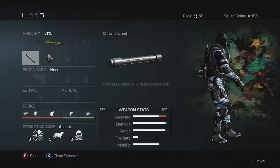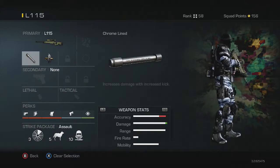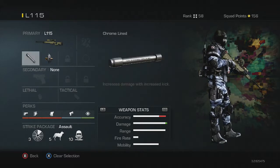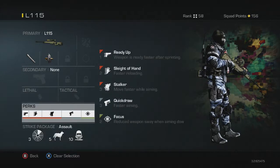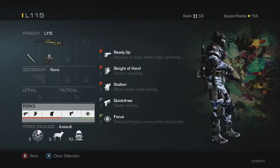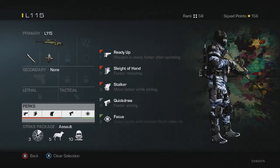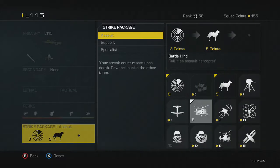The last class is my sniper class — it's Chrome Lined with armor piercing attachments. No secondary, no lethal, no tactical. The perks are Ready Up, Sleight of Hand, Stalker, Quick Draw, and Focus, so I can aim quicker with less recoil and flinch when I shoot. Same streaks, but I need to remove Maniac because I never use it.